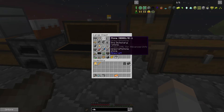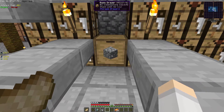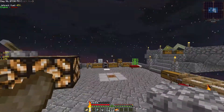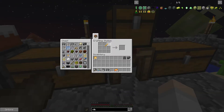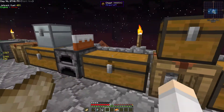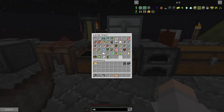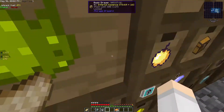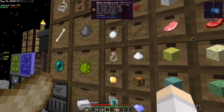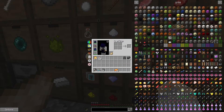Next thing is we definitely want to have some potions. How do I not have any cobblestone right here? This is silly. I have one blaze rod here that I got from an epic loot bag. So yeah, that should do. Let's put it over here. We should have some bottles unless I've been voiding them. Oh yeah, we have a lot of bottles.